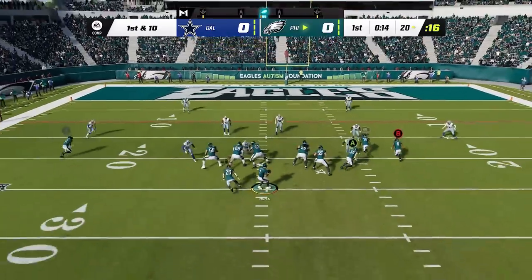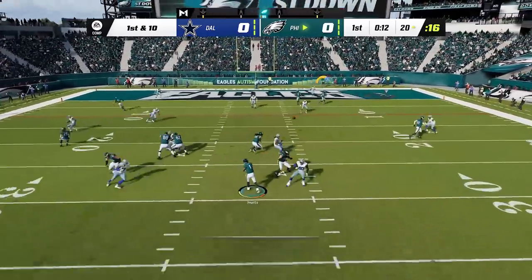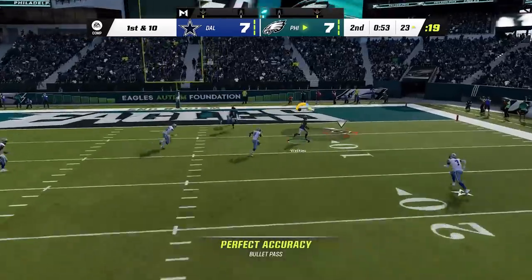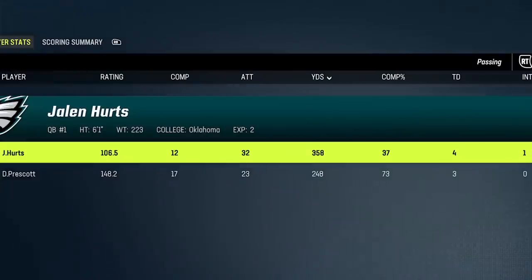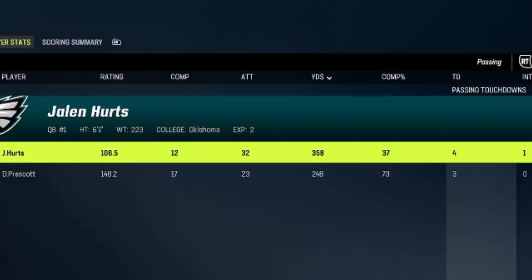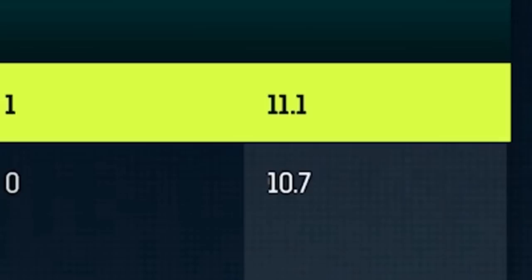The first thing I noticed on default balanced mode is that the red zone seemed a lot easier. Things like RAC catching are not very useful in the red zone, where aggressive catching might be a little bit better. The results for balanced at the end of the game were 358 passing yards, a 37% completion percentage, four touchdown passes, one interception, and the average yards per attempt were 11.1.